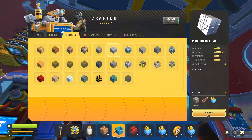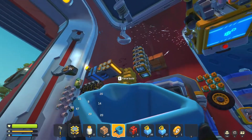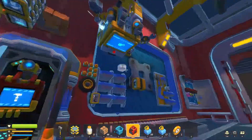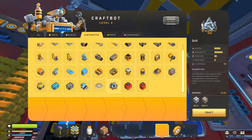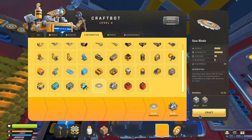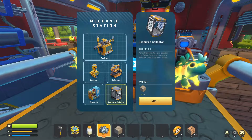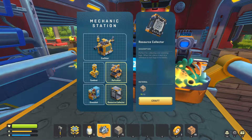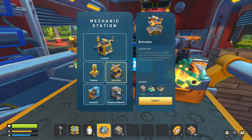Having gathered up a good amount of tier 1 metal, I can use up the amber I picked up way at the beginning of the series and upgrade some of it to tier 2 metal. And now that I have a bit of both, I can make the drill and the saw blade. That way I can harvest materials and not be dependent on canisters anymore. Up next on the to-do list is a resource collector and a refiner.